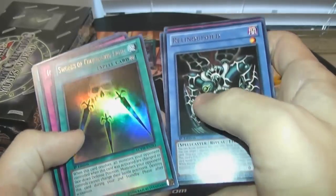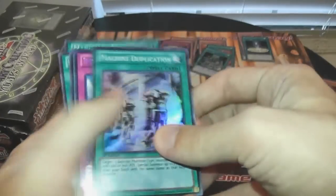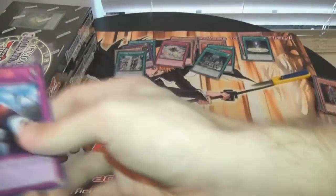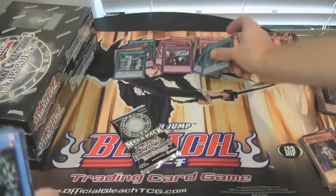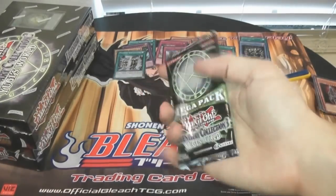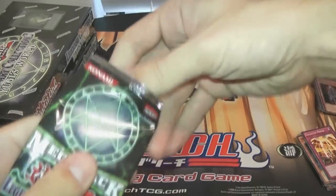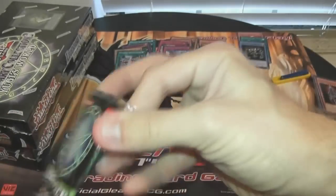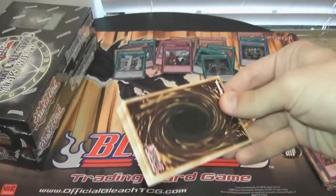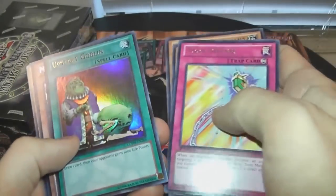Relinquished. Swords of Concealing Light, Imperial Order, and another Machine Duplication. Alright, our last pack from this box. What are we gonna get? Toon Defense.